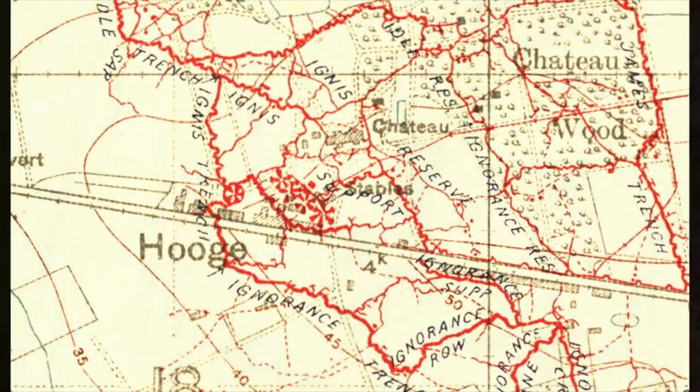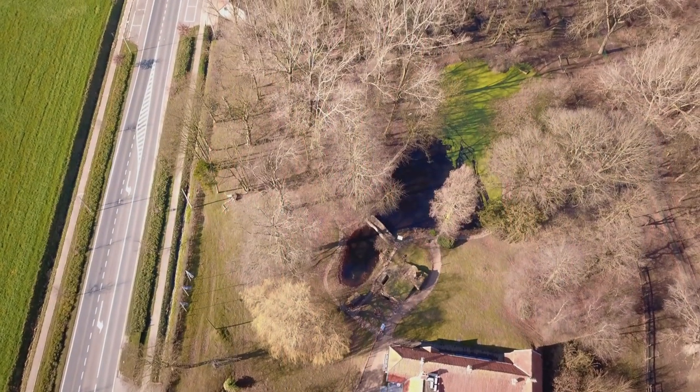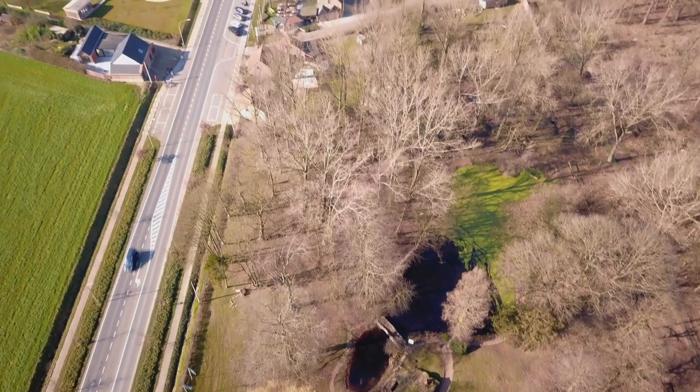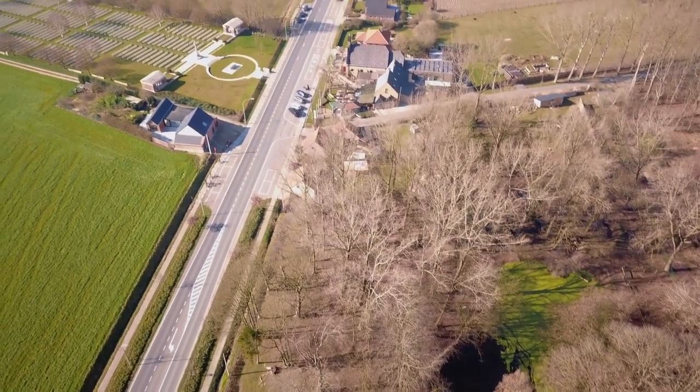There's a good view of the crater now. If you look at the trench map where the arrow points, you can see there are three overlapping craters and another one over to the left. Going back to our aerial view, you can see it quite clearly — three overlapping craters. That fourth crater, there seems to be no sign of it anymore.